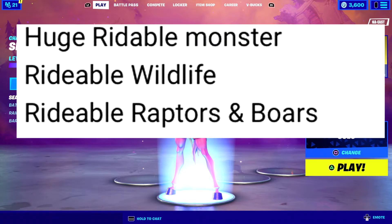We're going to be able to ride raptors, and not only that — there are other animals too. So we're going to have rideable monsters, rideable wildlife, rideable raptors, and boars. A question that's been asked is: how do you ride them? There is a new usable item codename called 'Saddler' that is being worked on right now, and it will be used to ride animals around the map as a one-time use item to pick the animal to ride.